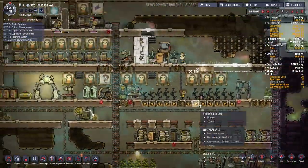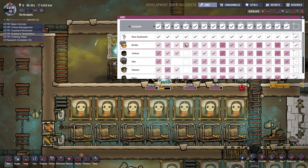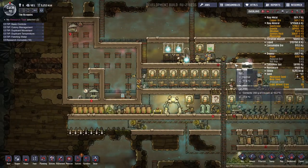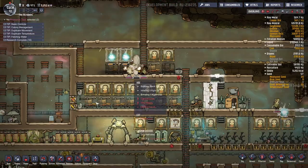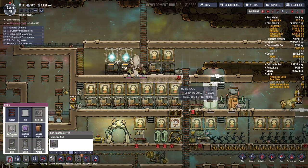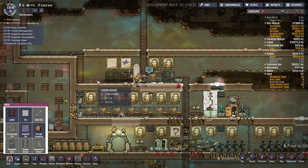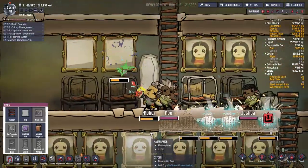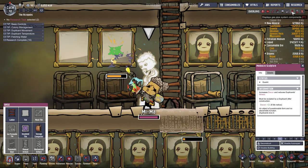I'm still working on that area. Oh, we got some art going on? I need to make sure only the appropriate duplicants are doing art — the ones with the highest level art skills. We should get some good paintings. There's not a lot of O2 over there. We need to make some more gas permeable tiles so O2 can flow around the base a bit more. Where the heck is all this polluted oxygen coming from? I have no idea. Ruby, you're making a mediocre sculpture. Quaint.